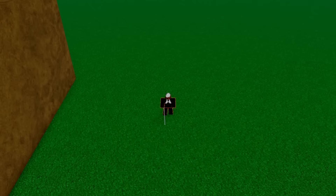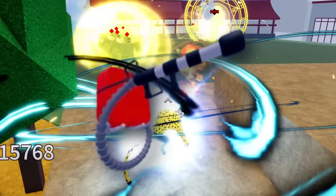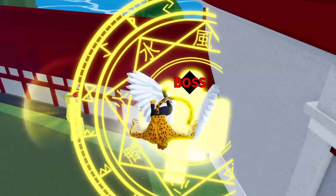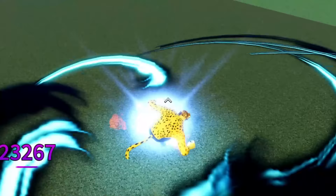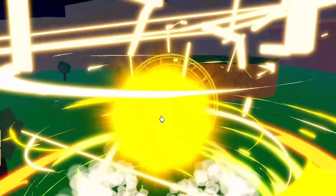The next thing we're going to talk about is guns. Guns are very important in PvP to take away Ken. The first gun is the Acedium Rifle, which you can get from the factory. It has a 20% chance to drop. The Acedium Rifle is an okay gun, but the next gun I'm going to show you is definitely much better.